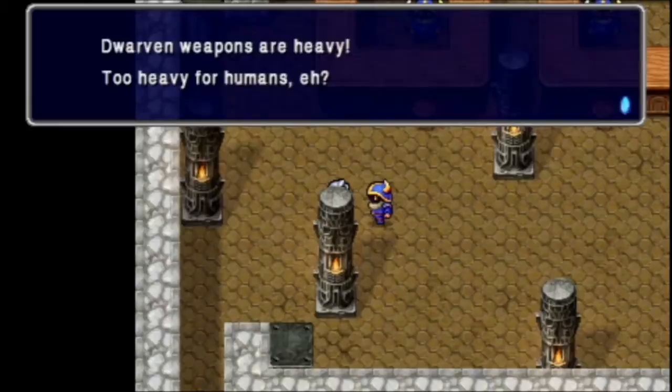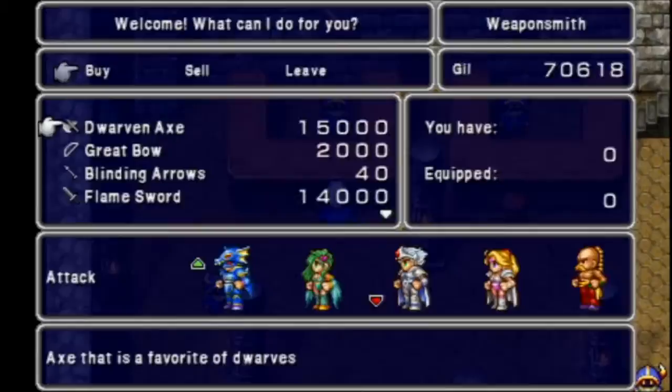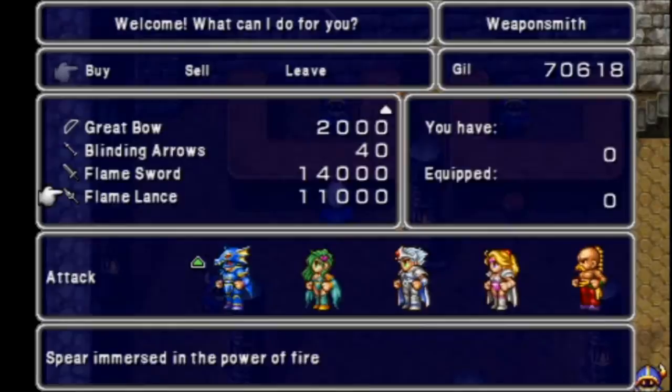Apparently Dwarven weapons are too heavy for humans. They're definitely too expensive — holy shit, 15,000 gil for that? No, I don't think so. In fact none of the weapons in this weapon shop are worth buying at all, not even the flamelance. I don't care about any of these weapons, they don't appeal to me at all.